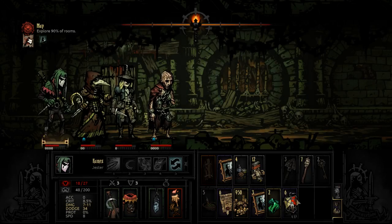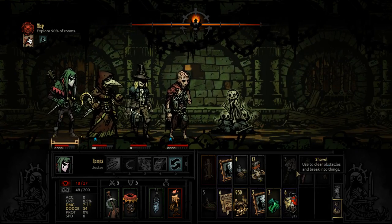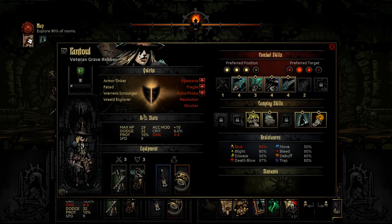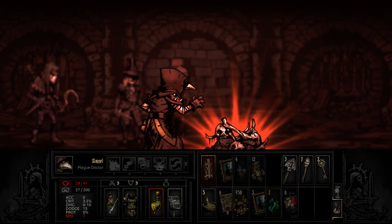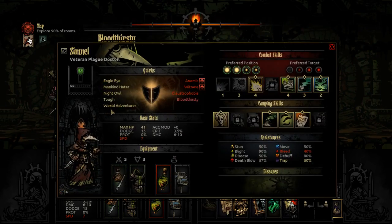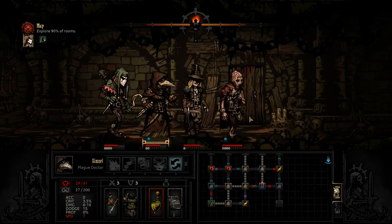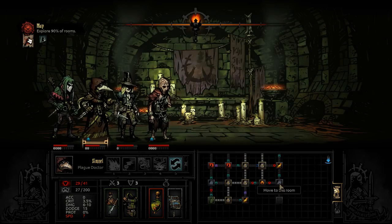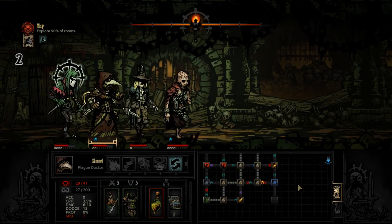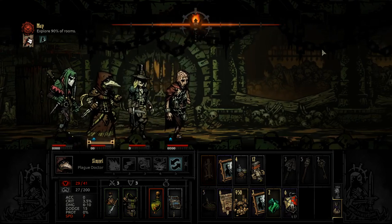Bloodthirsty — whatever. We want scouting, so let's get up in here. This one — we're going to drop just below the threshold here, so let's pop a torch. 100% is not a higher category than 76+.